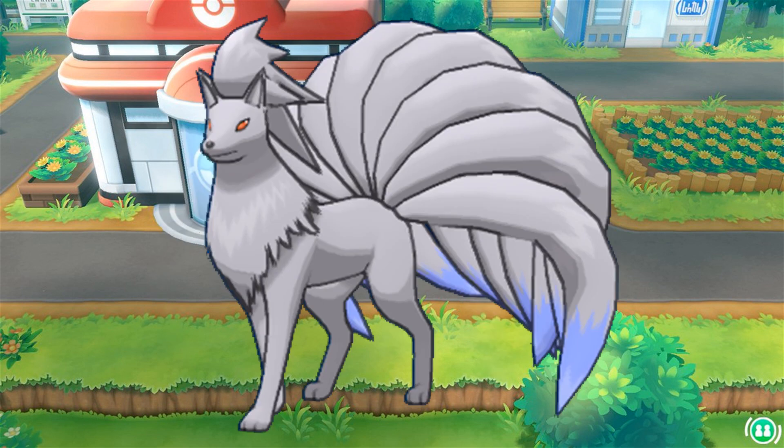Next up is Ninetales — and we are actually using the shiny artwork for Ninetales. This thing has 73 HP, 76 attack, 75 defense, 81 special attack, 100 special defense, and 100 speed. Ninetales is pretty solid — it's got a good speed stat and good special defense as well. Its special attack stat is on the lower side, unfortunately, which is going to hold it back. But it does get some really good moves: it gets Energy Ball and of course your fire type moves that you would need. I do think Ninetales has a good move set that makes it really good, but that stat is going to hold it back. If you really need a good fire type, Ninetales would pull its weight.